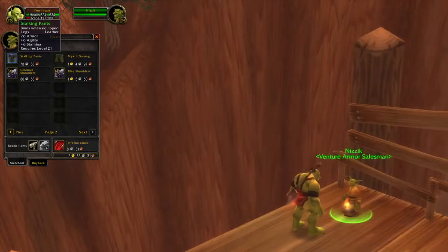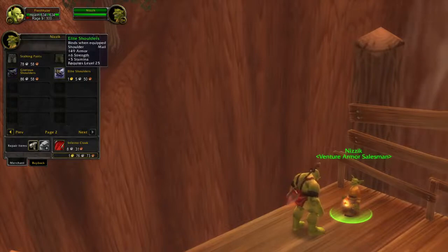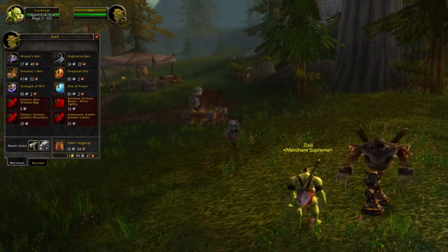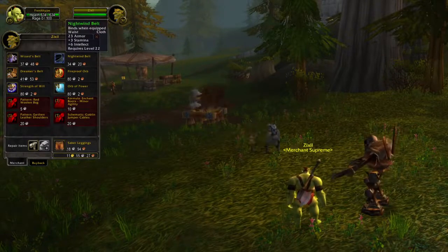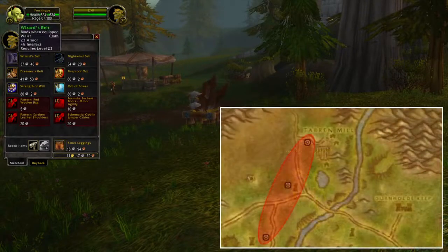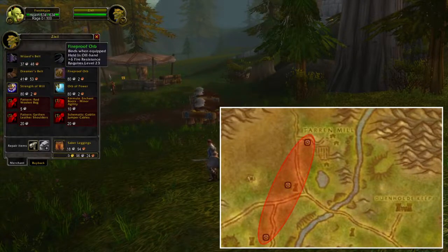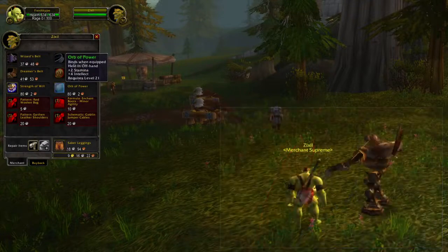The next vendor is located in Stonetalon Mountains, right next to the Barrens. This goblin is selling different kinds of cloth, leather and even mail items, so it's definitely worth checking out because there's a lot of different categories and items. One thing you have to know is that this vendor is surrounded by a lot of enemies, so it will be a bit difficult to access.